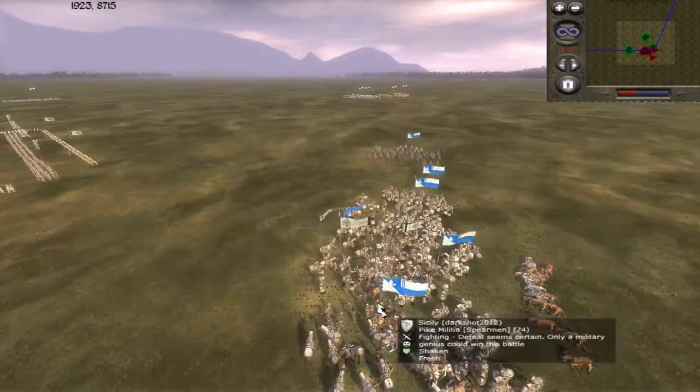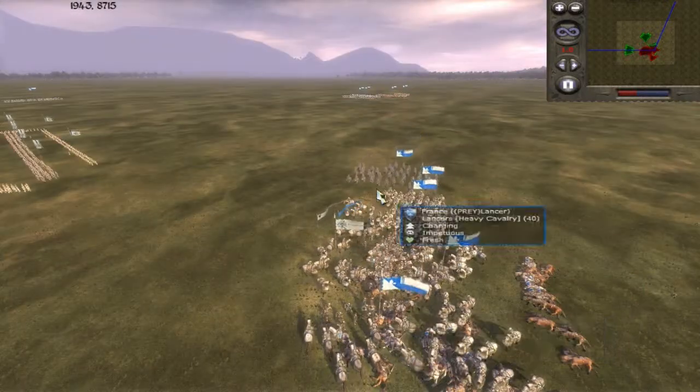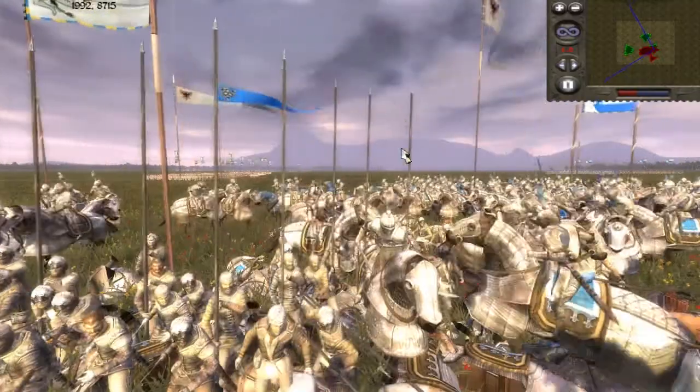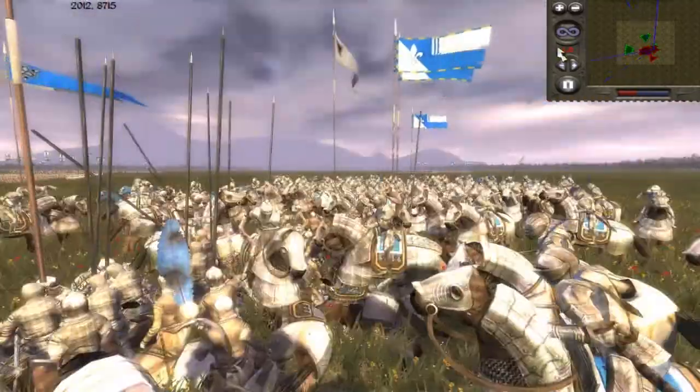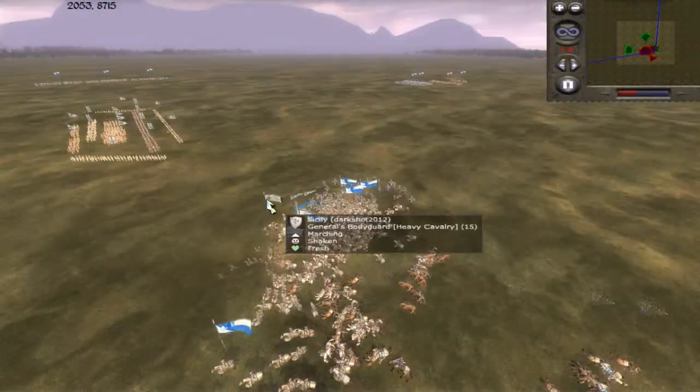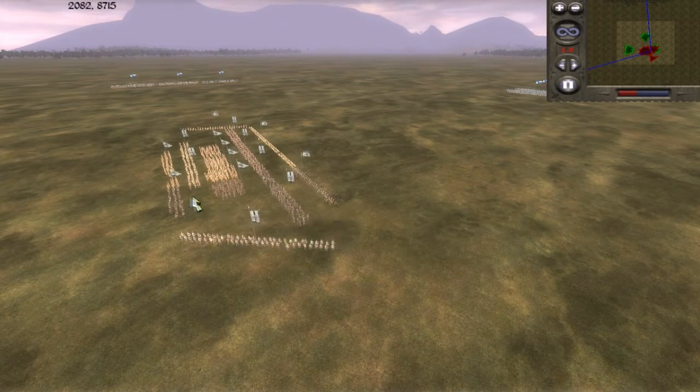And as you can see, I've sent my own reinforcements in to charge and just try to break the enemy units, and it's gonna work, because the pike militia are militia units — they've got low morale — and I managed to route them. But his general's bodyguard manages to get away.